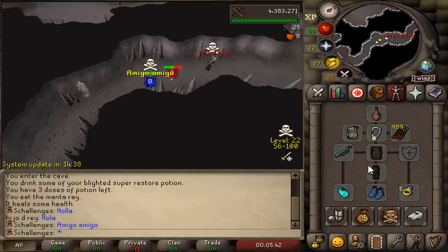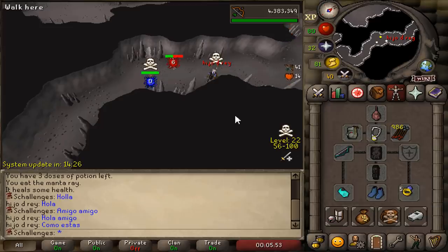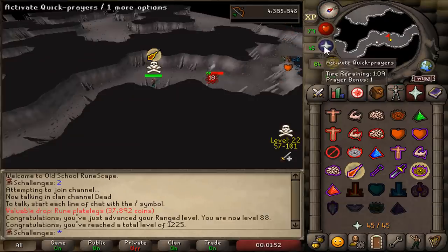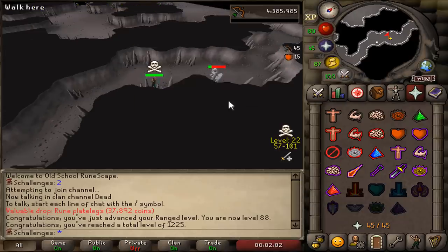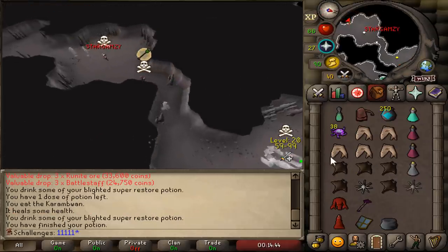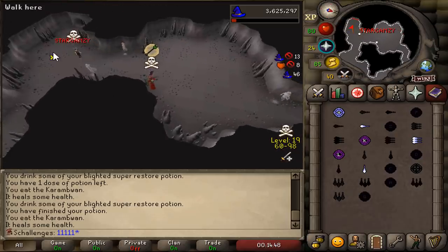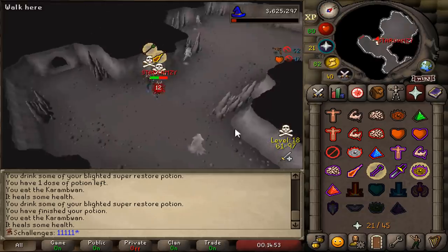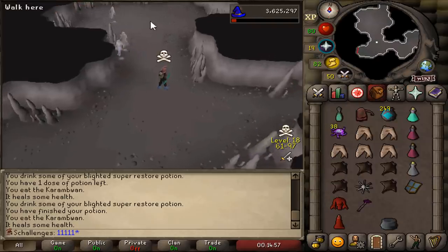Someone said hello — is he gonna come and PK me? He just asked how I am. This isn't a nice drop — Rune plate legs. And that's 88 range. Taking me like 2 minutes to kill this hobgoblin, it heals so much. Star Gamzee is back — but I got my revenge this time.